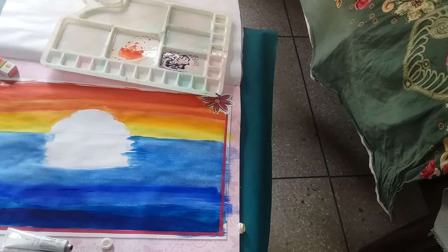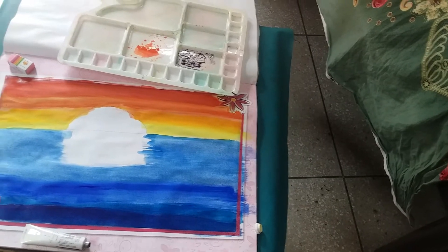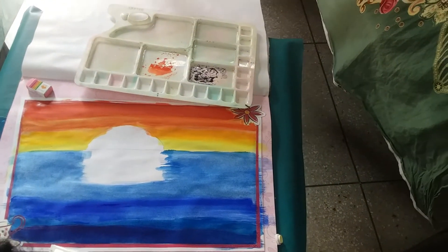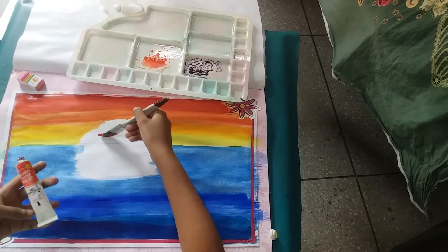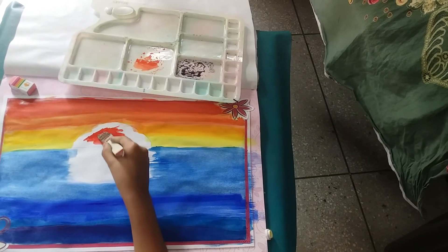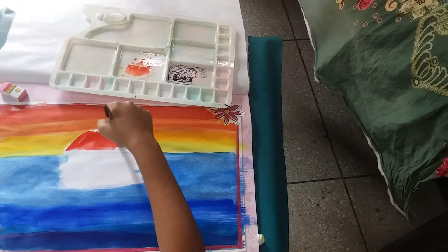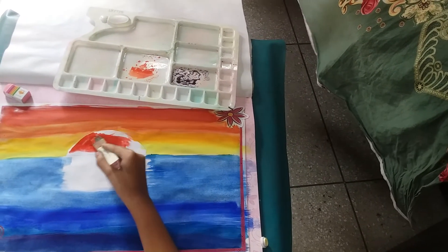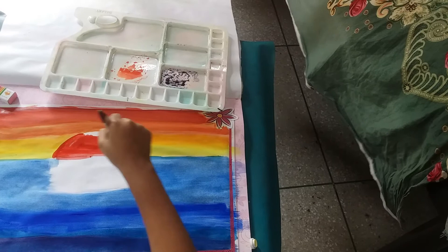Now I will do the sand. The sand will be only red — a very, very dark red, not pink. I will take the red I used before, which is vermilion red. It's super dark, that's why I use it for dark colors. I will need a lot of it. I am not going to use orange or any other kind of red.